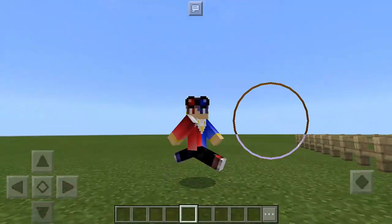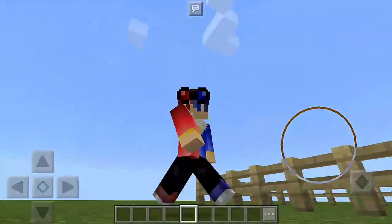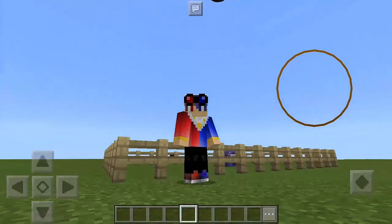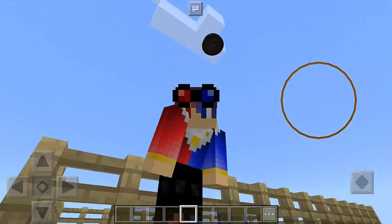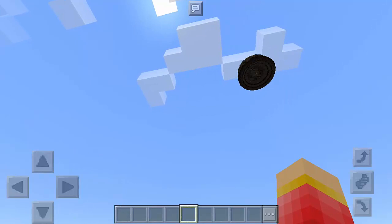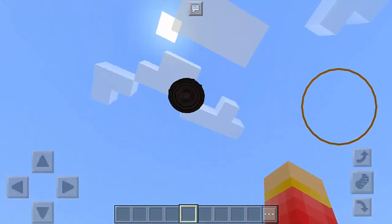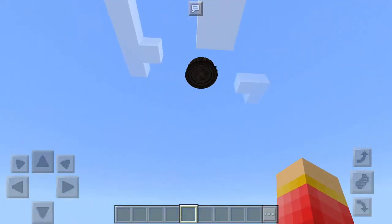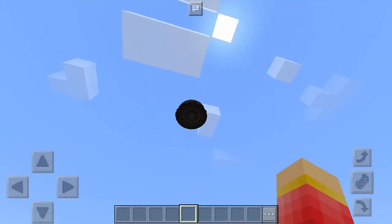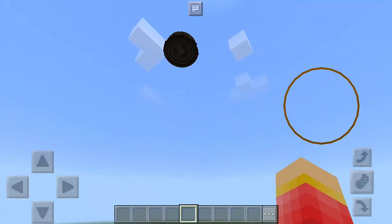Hey guys, this is Mr. PogsMR and today I'm gonna teach you how to make a UFO in Minecraft Pocket Edition. As you can see, we have the UFO here and look at that, it's spinning. It's so awesome. And of course, it's circular just like a real UFO, if there's any in real life.